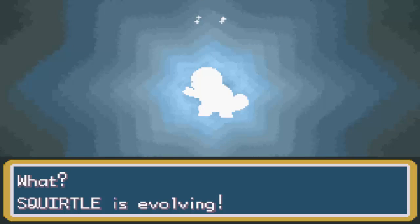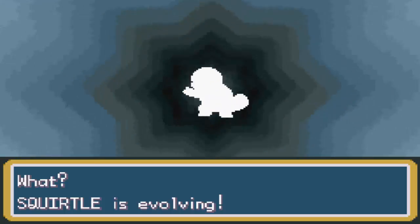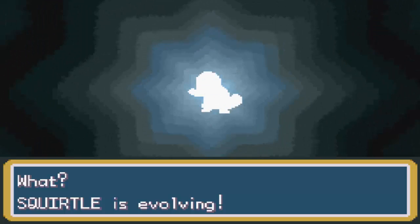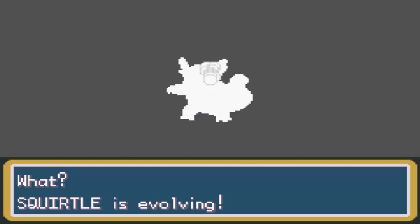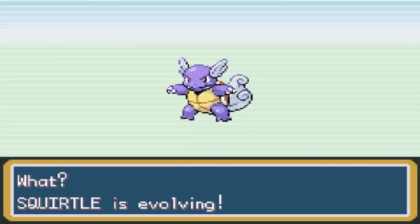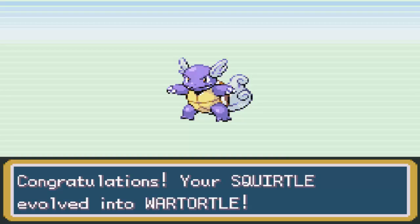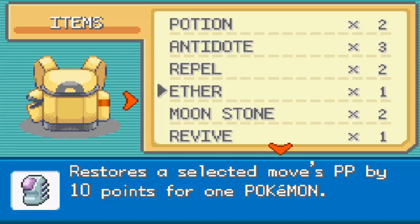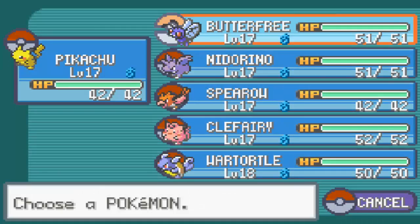I kind of thought about teaching Squirtle Mega Kick, but to be honest I much rather prefer not giving him Mega Kick or anyone Mega Kick for that matter. I like the damage, I just don't like the accuracy. Anyways, there's Wartortle. Alright, so now we're actually ready to take on Misty.